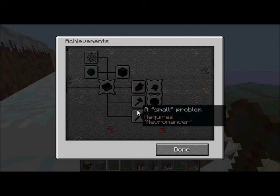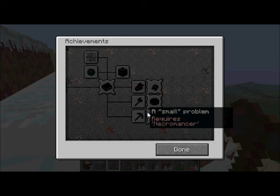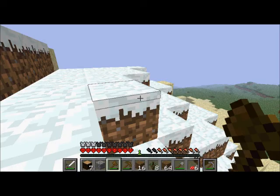And you've got the Zombie Commander, Pirate Commander, and I think I've got the Dwarf one because it's small. You've got the Pirate King, the Zombie King, the Spider King, and there's a different one as well - there's a Spider Boss and there's also the Slime Boss, as well as all the default achievements.